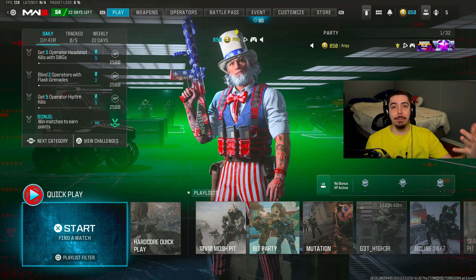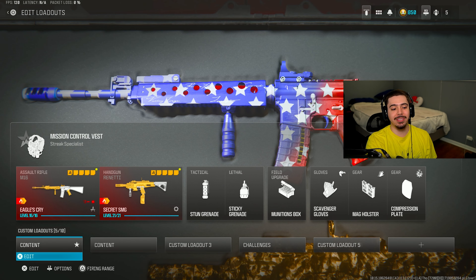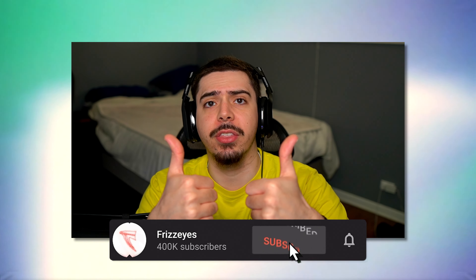We got the bundle purchased and equipped. Game 1, we're going to be rocking the M16 Eagles Cry. And then game 2, we're going to take a look at the Freedom Declare for the Riveter. I don't cover bundles often, but if you'd like to see me cover some of the cooler ones they drop, make sure you subscribe to the channel and click the thumbs up button. Let's check out the brand new 4th of July tracers.